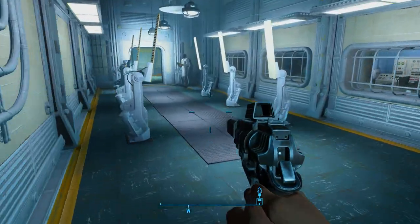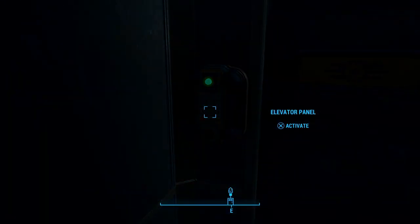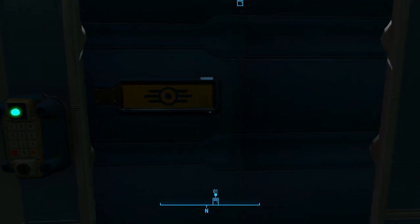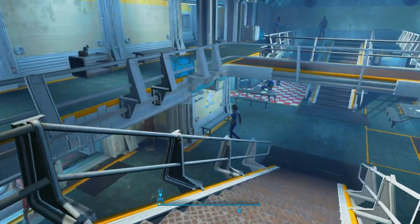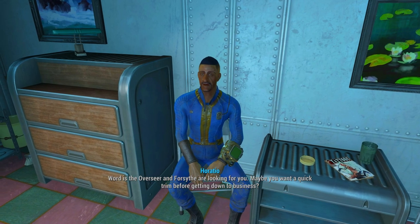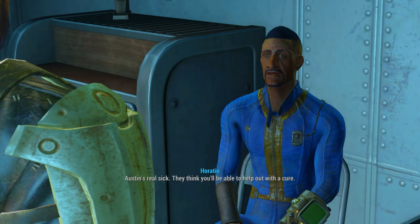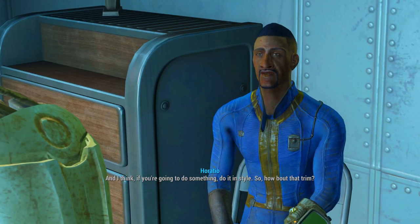Let's go back into Vault 81. You should stop by and see Horatio while you're here — I can't imagine you'd come across many barbers in the Commonwealth. I'm gonna go down here real quick and talk to Horatio. Word is the Overseer and Forsythe are looking for you — maybe you want a quick trim before getting down to business. What do they want? Austin's really sick — they think you'll be able to help out with the cure. How about that trim?